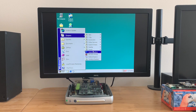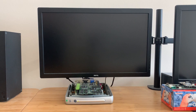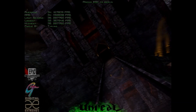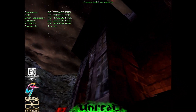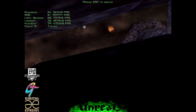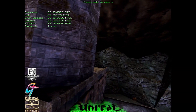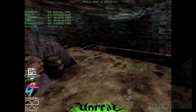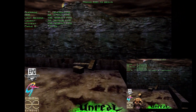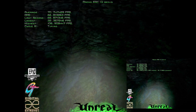Next up, let's try Unreal. As you can see, performance is really good — averaging over 60 frames per second at 640 by 480 on high settings. Performance is so good, in fact, that it actually beats Unreal's Direct3D renderer running on the built-in Radeon 7000 hardware.